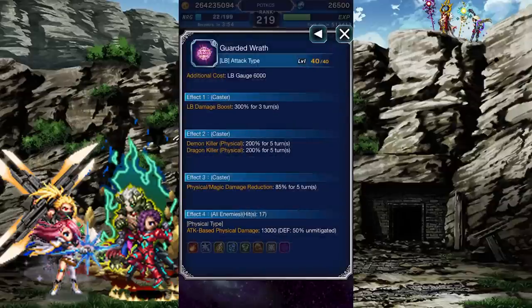Let's look at his Limit Burst. It boosts his Limit Burst damage by 300%, gives him a powerful killer against demons and dragons, a whopping 85% general mitigation buff, and deals non-elemental damage that partially ignores the enemy's defense.